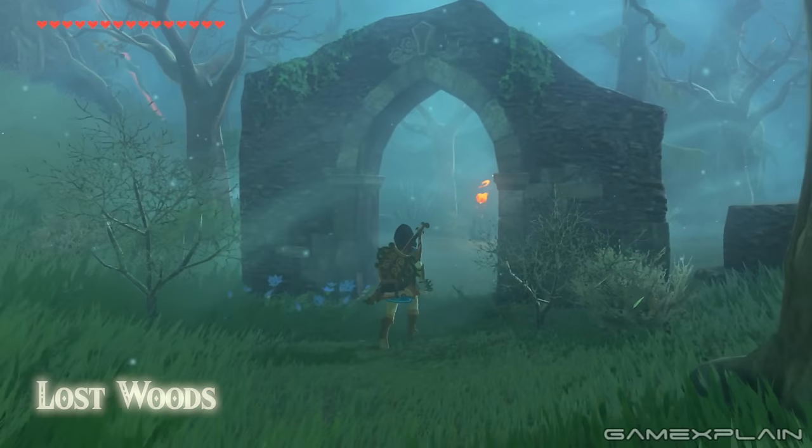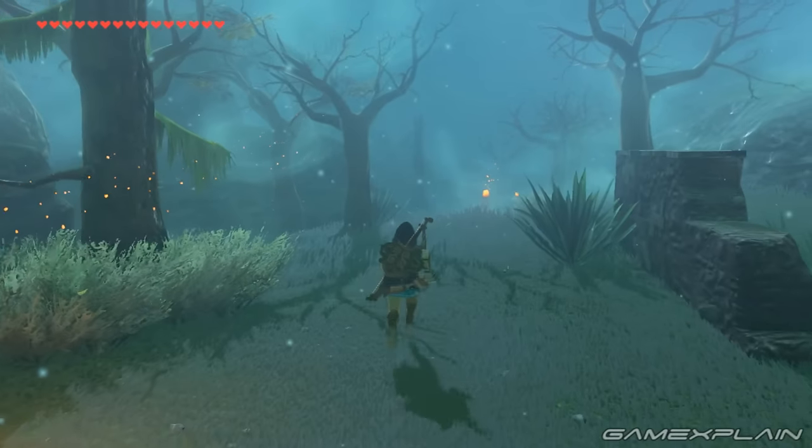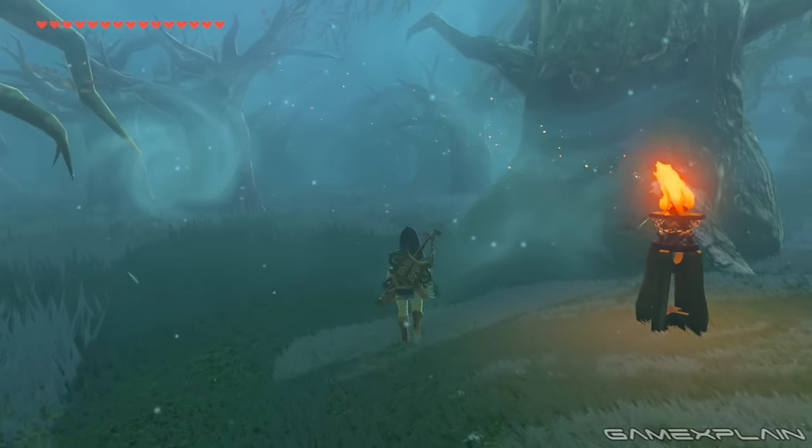When you first arrive at the Lost Woods, you'll see a series of fires. Naturally, you'll want to follow them since they're your best indication of where to go. But eventually, they'll disappear and there's no clear clue of what to do next.